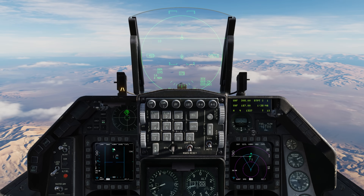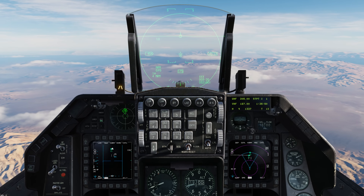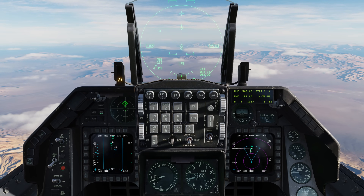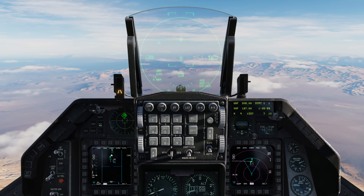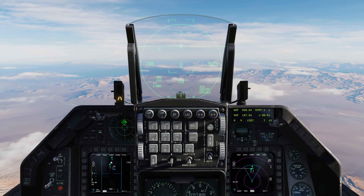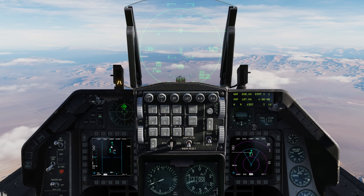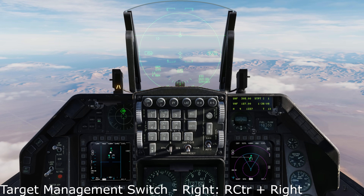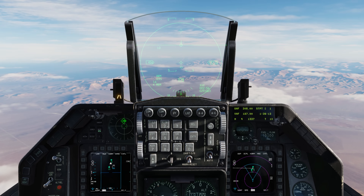The other air-to-air element is a change in the CRM HOTAS selection. Previously, if you wanted to change between range-while-search and track-while-scan, you would hold the target management switch to the right for greater than 0.5 seconds and then release. With the new version, you press the target management switch to the right for greater than one second, and it will automatically change regardless of when you release the switch.